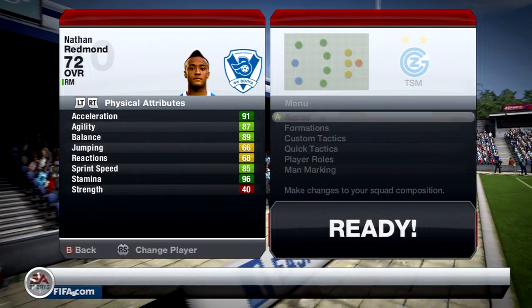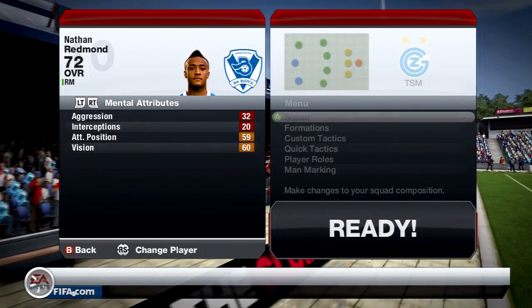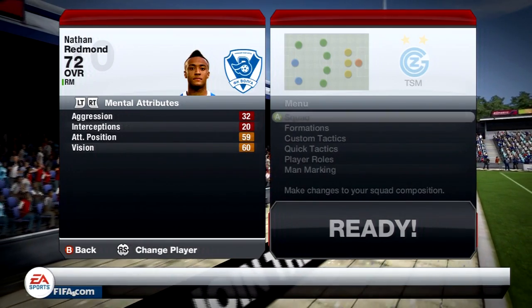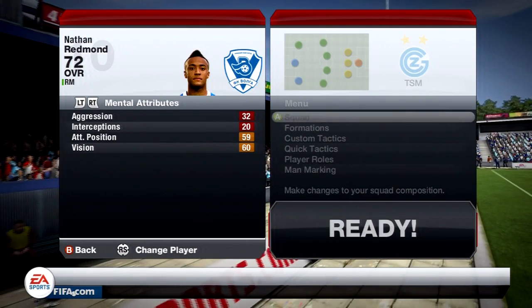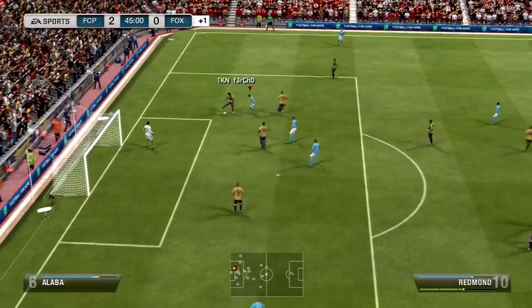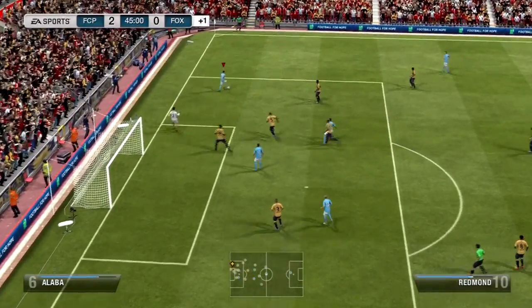He's got 4-star skill moves, really good acceleration and sprint speed, but then poor attacking positioning and vision. He's also got high-low work rates, which is very, very good for a right winger, which is what I played him in. He's a default right mid, but I would highly recommend playing him as a right winger.